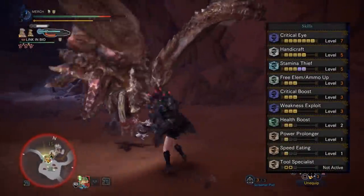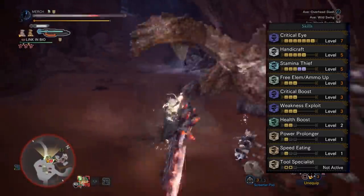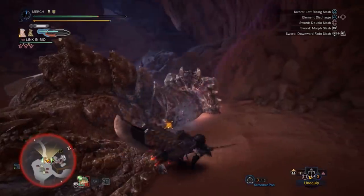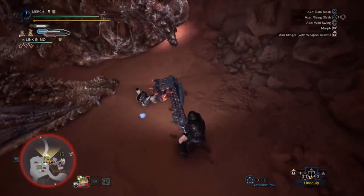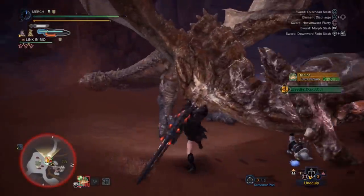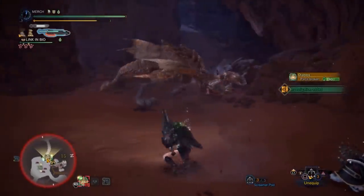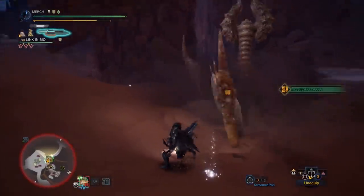As a whole, this gives you maxed out Critical Eye, Handicraft, Stamina Thief, Free Element, Critical Boost, and Weakness Exploit, plus two levels of Health Boost, one level of Power Prolonger, and Speed Eating. Exhaust damage dealt to a monster's head deals KO damage, so you'll be putting monsters to sleep and also stunning them. The exhaust is great because monsters will often just stand there, giving you a free DPS window. Putting monsters to sleep is great CC and allows you to land a double-damage heavy slam — a new move in Iceborne for switch axe.